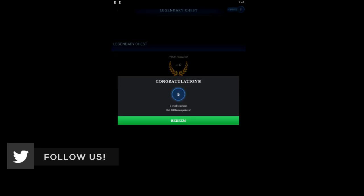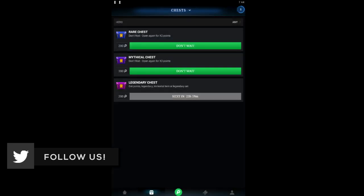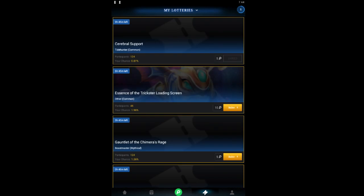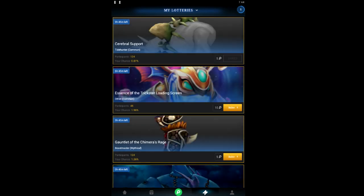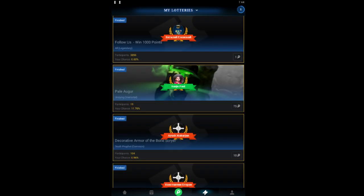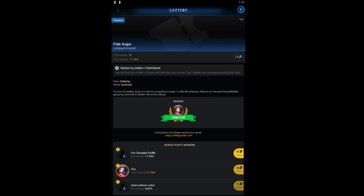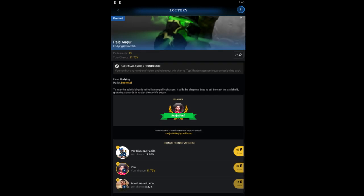We got points again from the Legendary chest, but don't mind. After opening three chests, you have to wait 24 hours to open more chests. You can also see how many lotteries you have entered. I won one — the Undying Pale Augur Immortal set, as you can see.